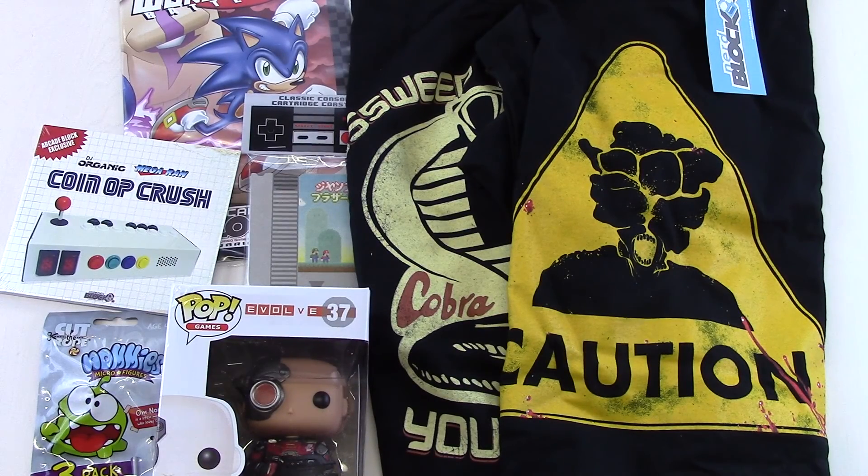So here are all of the items from the July 2015 Arcade Block. It's a pretty good box. I like the new Last of Us shirt. I already have the other shirt, but that's really only a detriment to me and people who subscribe to multiple blocks. I'm going to give the Sonic comic a try, and I always love getting a pop even though I haven't played the game yet. The cartridge coasters are pretty cool. One thing to note is that this box did ship very late this month — the July box came in the second week of August, which isn't normal; it usually comes the last week of July. The same thing happened with Horror Block, so hopefully they got through their shipping issues. If you want to read more about past boxes, all the reviews are on mysubscriptionaddiction.com. As always, thank you for watching and please subscribe to our channel.